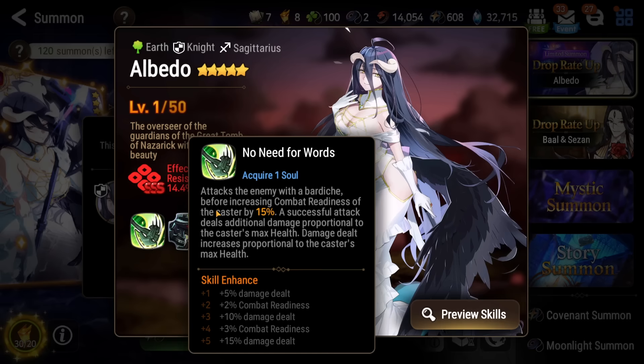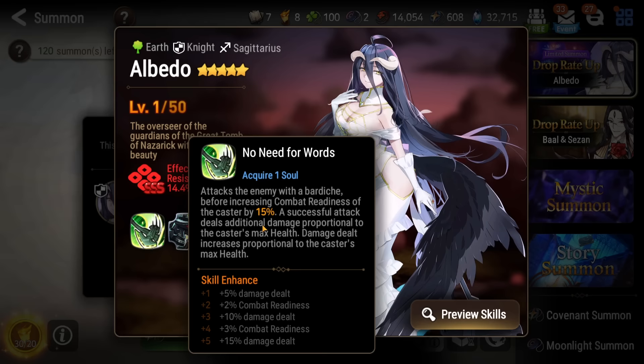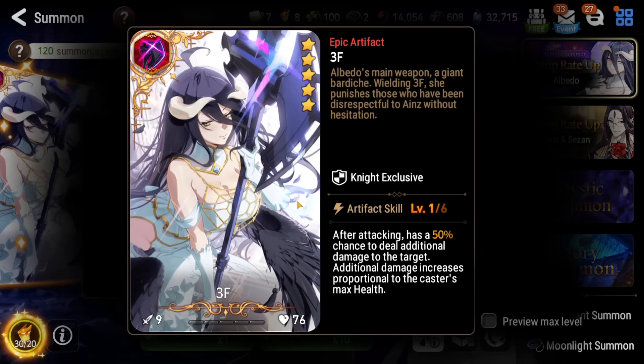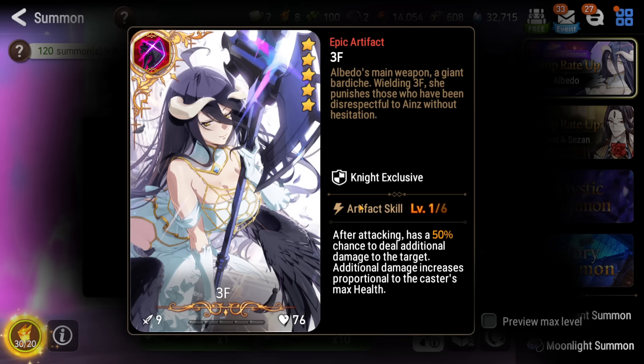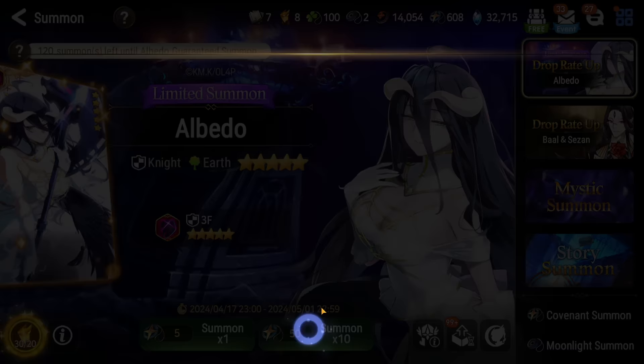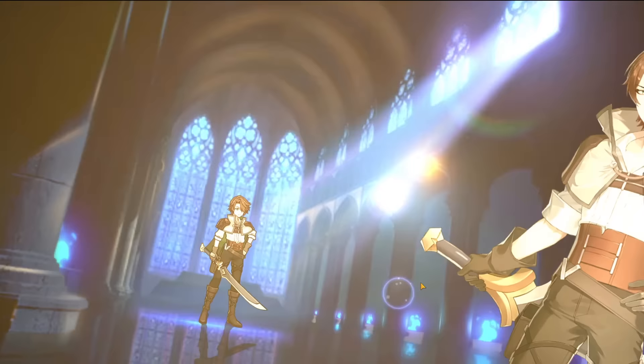Her S1 is actually just some combat readiness. Most units nowadays have like a stun or combat readiness on their S1s — not much variety. The main thing is 3F here. This is the artifact I really want to get, and I want multiple copies of it. If you were lucky enough to get multiple copies, please keep them separate — don't accidentally merge them all together, as that'd be a travesty. You can use Bottles of Knowledge over time to basically increase its level, max break it, and get to plus 30 that way.